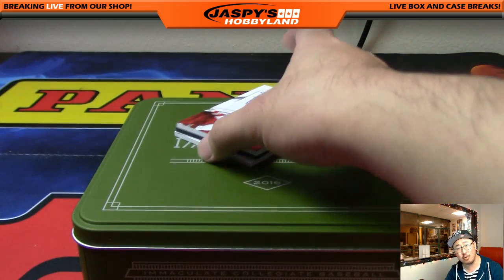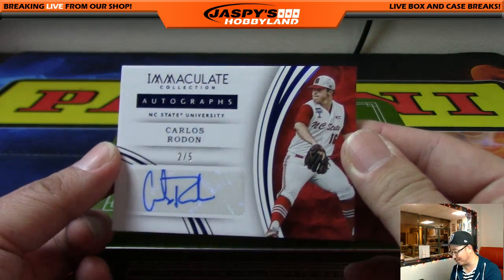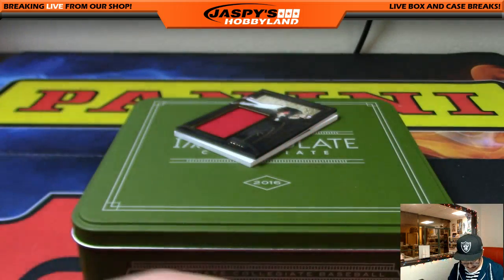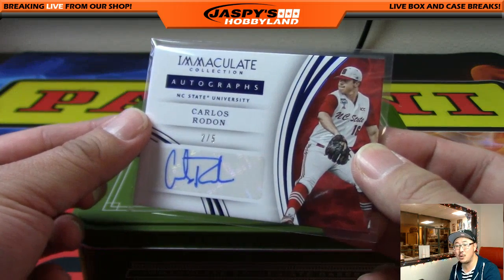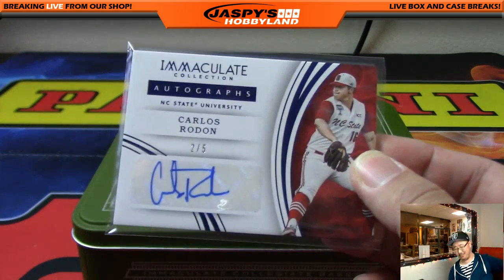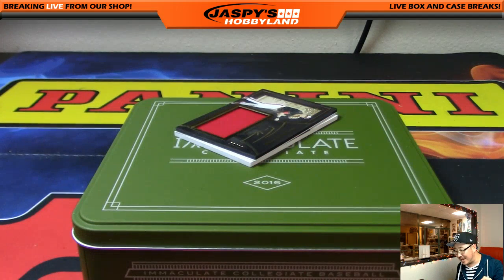There's an out of 5 — Carlos Rodon, 2 out of 5. Jeremy 33. Two out of 5 — all aboard the Big Hit Express! Nice Carlos Rodon. White Sox are going to have a pretty good staff — Michael Kopech is on the White Sox now after the Chris Sale trade, and I believe the Adam Eaton trade brought Lucas Giolito over to the White Sox. So they could have a great staff for the future.